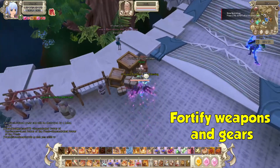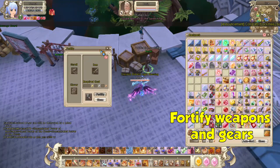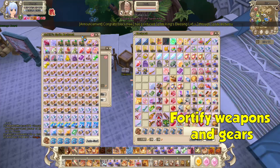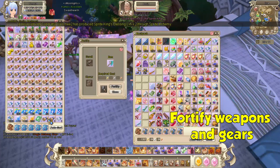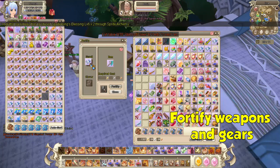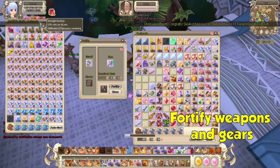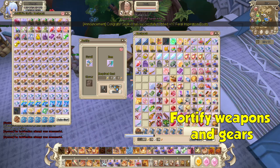So lastly in my list is fortifying your weapon and gear. This is very important because it gives a lot of stats when you fortify your gear or weapon. Buy MFI or Master Inscription Stones to fortify your weapon — use the best weapon that suits your class. I won't suggest going plus 20 right away because that will be expensive and very hard to do. So for now, do plus 20 as it will be a decent fortification for a starter.